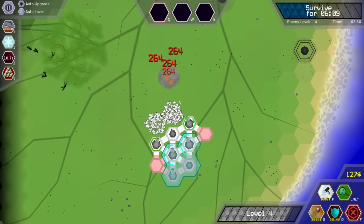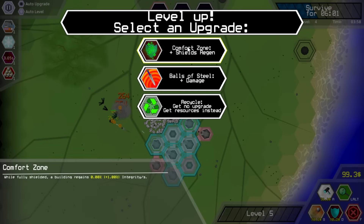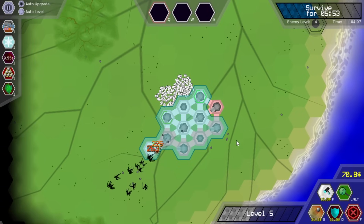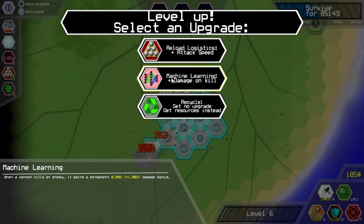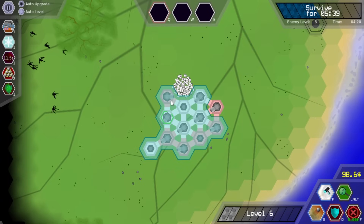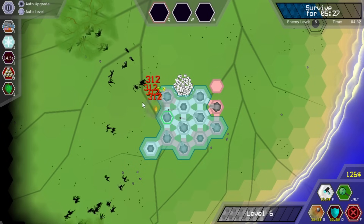The enemies are certainly causing some damage here. Let's get some more cannons down. Extra attack speed or cannon kills an enemy — gains 1% damage bonus. Honestly, as good as that is, I don't actually think it's amazing. We're going to be spreading out so aggressively here that it's pretty likely most of my cannons that get the kills now aren't going to be the ones at the forefront later. I could be wrong — it might actually be good.